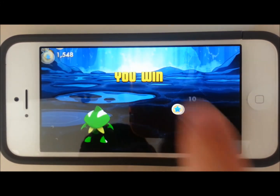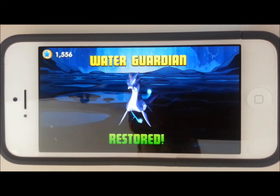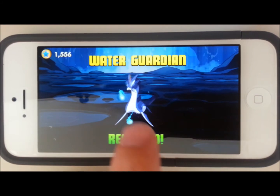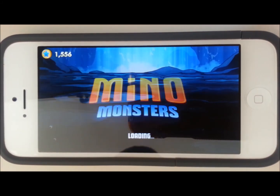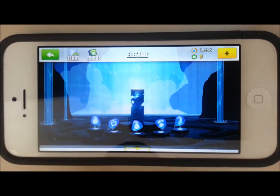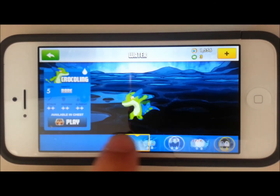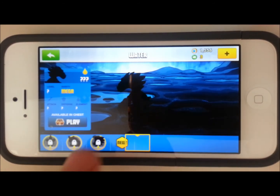He drops a bunch of coins for me and the Water Guardian is restored. What that means now is I can purchase him as a fighter. I'm assuming he's probably pretty good considering it took forever to get the five stones. Now at the top it says 'new' right next to the minnow. I'm going to click on the minnow tab, then click on the new tab which is the water, hit Explore, and go to the very end to see how much the legendary costs.